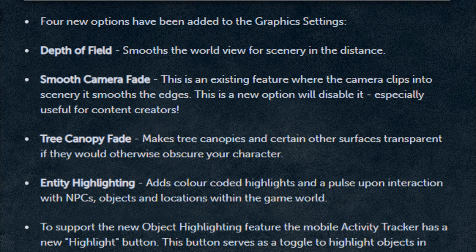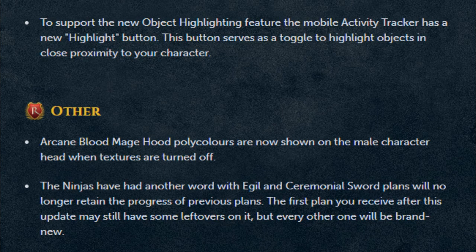Four new options have been added to the graphic settings. Depth of Field smooths out world view for scenery in the distance. Smooth Camera Fade is an existing feature where the camera clips into scenery smoothing the edges — there's now an option to disable it, useful for content creators. Tree Canopy Fade makes tree canopies and certain other surfaces transparent if they would otherwise obstruct your character. Entity Highlighting adds color-coded highlights and a pulse around interactions with NPCs, objects, and locations within the game world. To support this, the mobile activity tracker has a new highlight button that toggles highlights on objects in close proximity to your character.